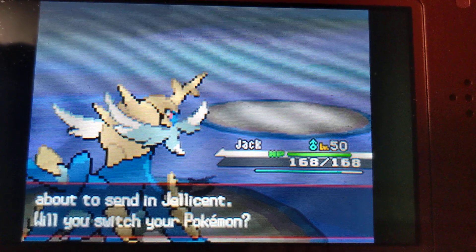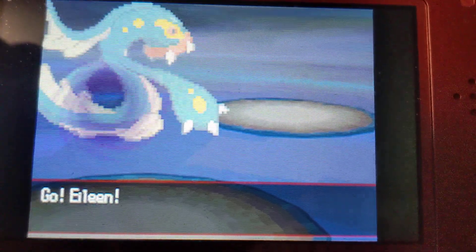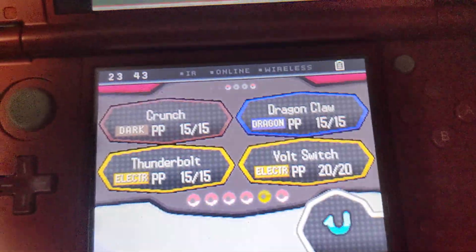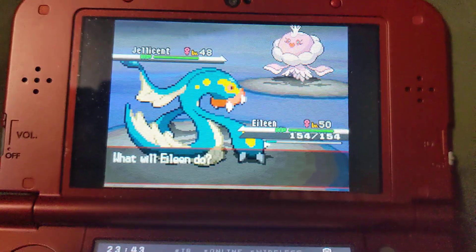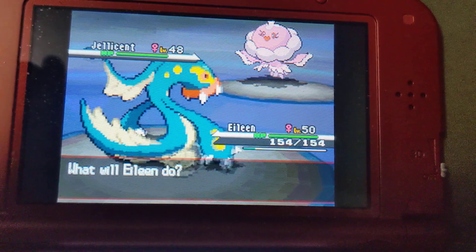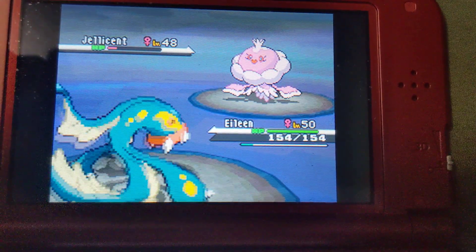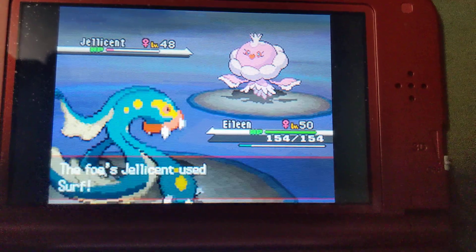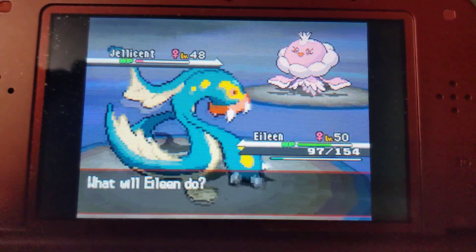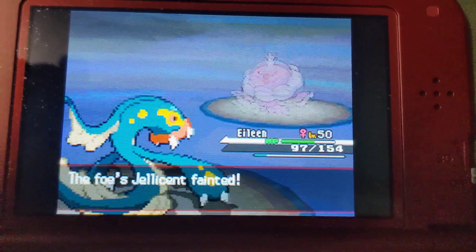Jellicent is next. Let's go to Eileen the Eelektross. This thing does have Cursed Body for its ability, but I have a variety of moves to take care of it. If needed I can Bolt Switch out of there. Let's go for the Thunderbolt — Cursed Body activated. I'm actually surprised I was faster, but Jellicent goes down right there.